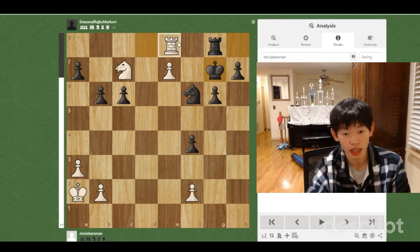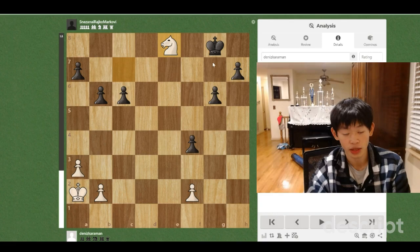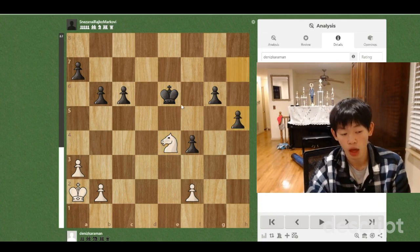Now if we play Rxg8 check here, Black will just play Kxg8, and after e8 equals Queen check, Nxe8, Nxe8, Black will be winning after Kf7, Nd6 check, Kxe6, and Black will push the pawns, and they will be much faster than our pawns, as well as our knight, which doesn't seem to be doing that much.